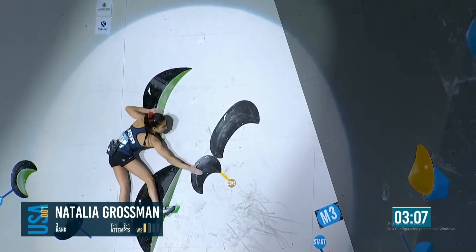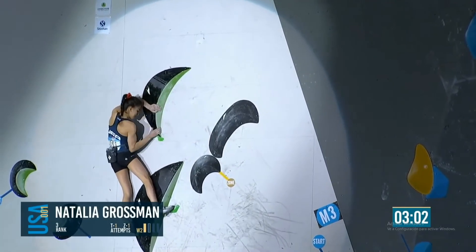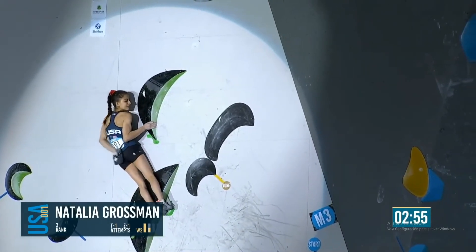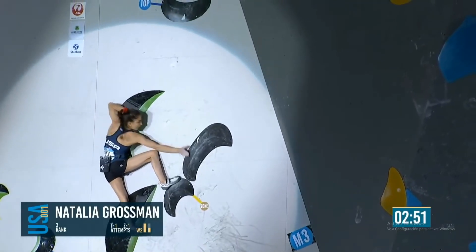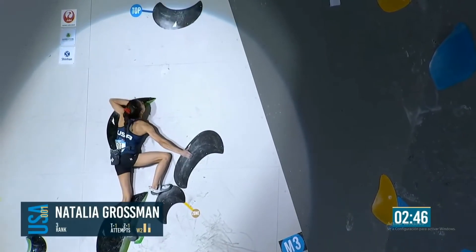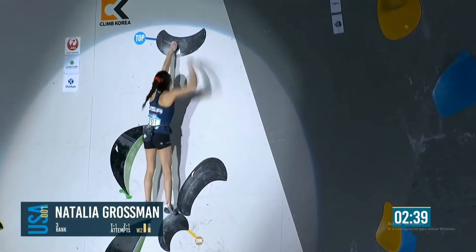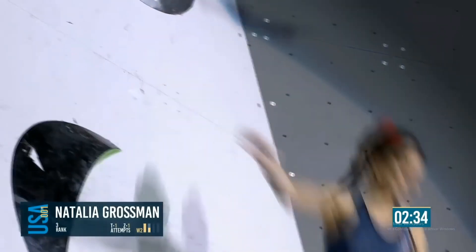Natalia — if she can flash this she'll be right up there. That's a zone — half the job done. Now she needs to finish it off. She touched it and definitely used it, but that was not necessary. Yeah, it's part of the game sometimes. Undercling up — and this is the awkward jump. It's not far but it's uncomfortable. Only one foot up. Left hand, right hand. Great work from Natalia.